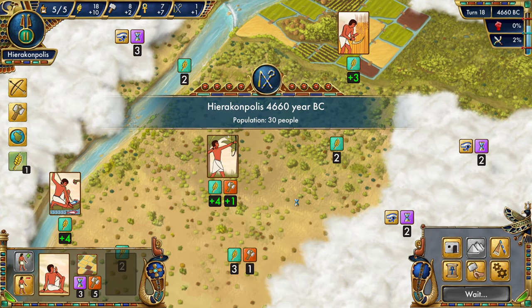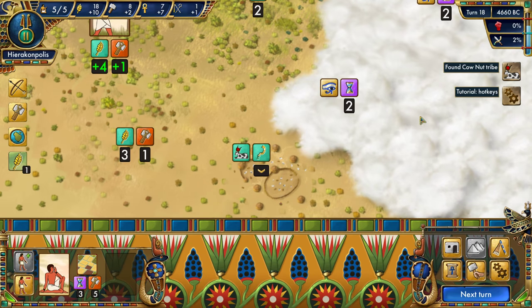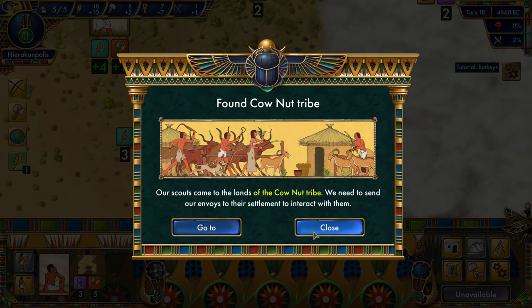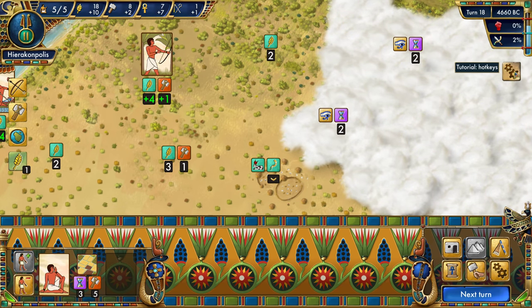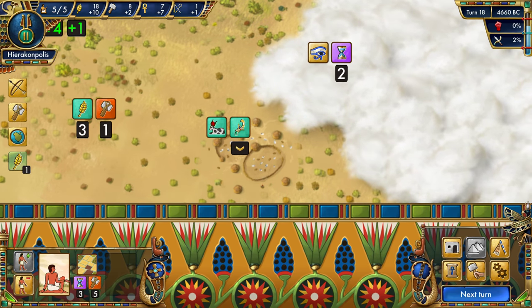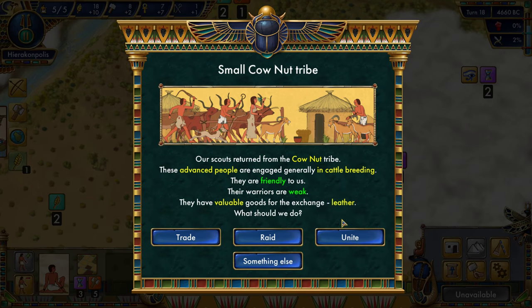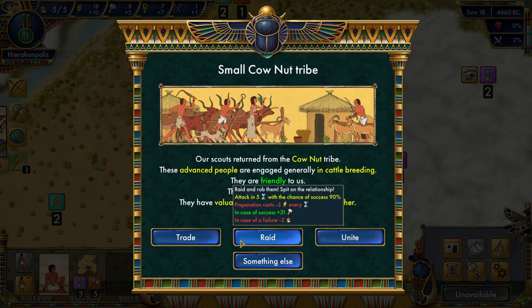We need 15 production. There's a tribe on the map — the Cow Tribe. Hotkeys are also cool. Let me try clicking on them — they are friendly to us, their warriors are weak. Options: unite, trade, or attack. They offer three production for minus one food in a trade. Or we can attack with a 90% success chance over five turns, costing minus three food every turn with preparation costs.